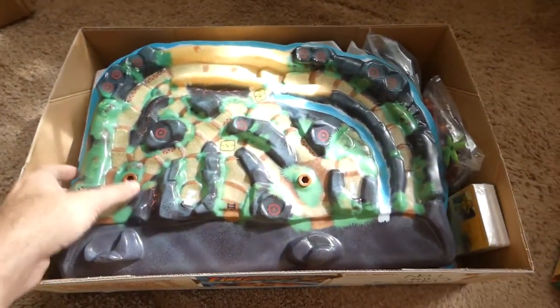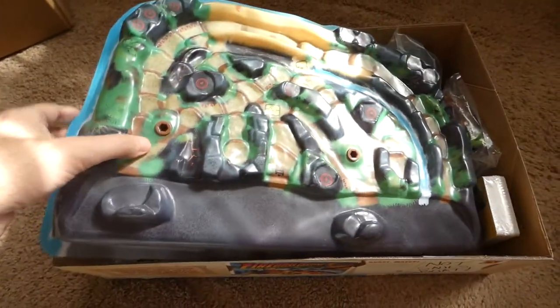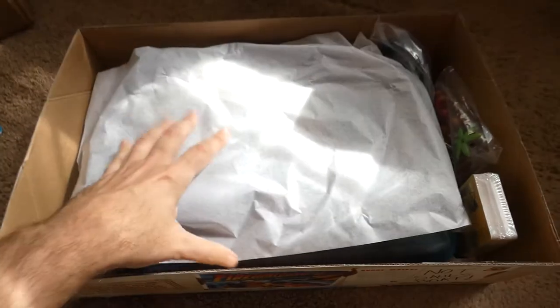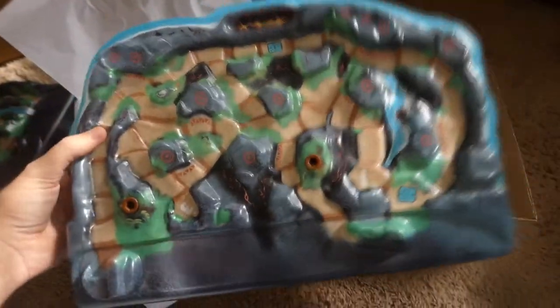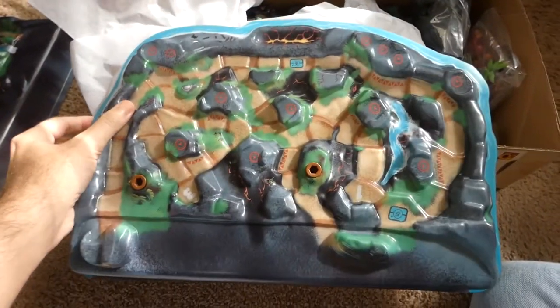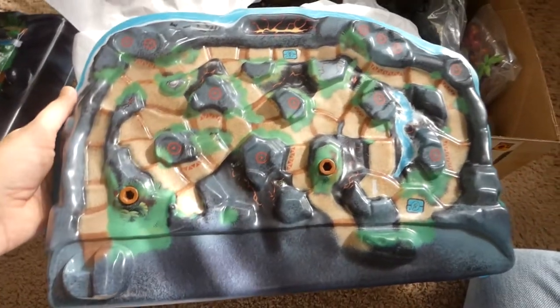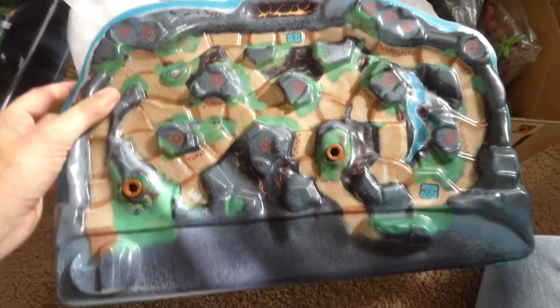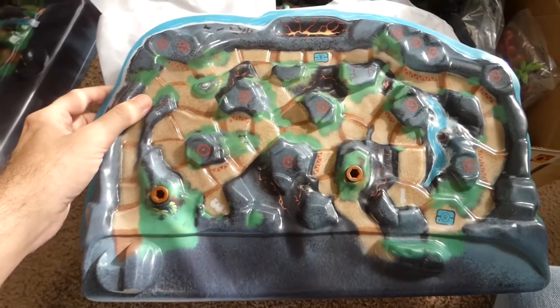Here is what you get in the complete set. Fireball Island, for those who were probably too young to remember, was a big game in the 80s. The board was absolutely huge and you had Volcar, the giant Tiki God statue at the top, that would shoot down these marble fireballs as you tried to get treasure. You had numerous pit traps and things. Now this is basically the old game all ramped up with new expansions — they really stepped it up.